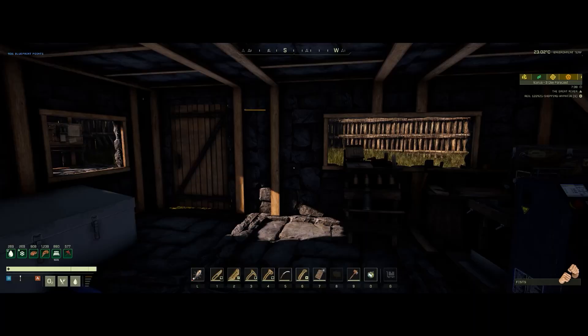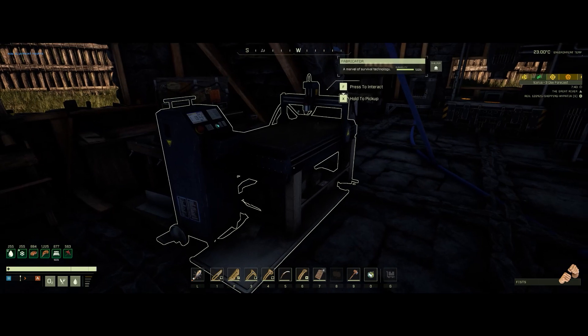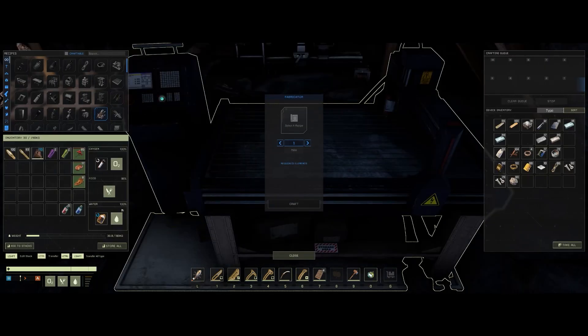Welcome back to Icarus! I'm going to take a break from the normal mission runs and do a thumper guide today. The thumper is a device you can use to regenerate all of the nodes that you have mined out in a cave or in an area.